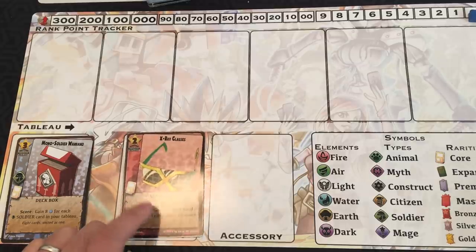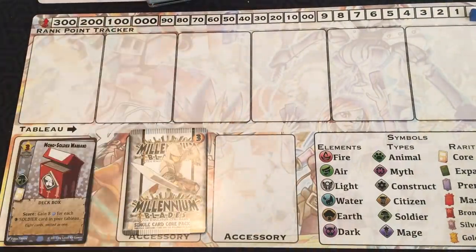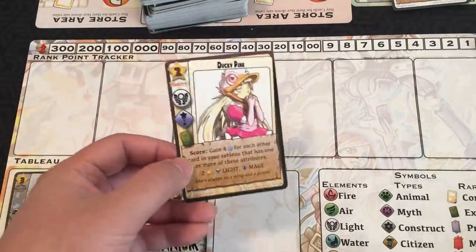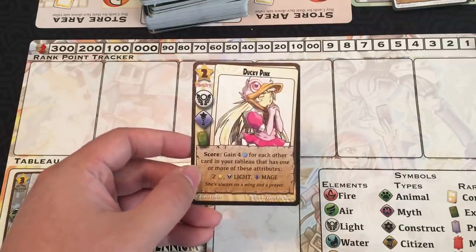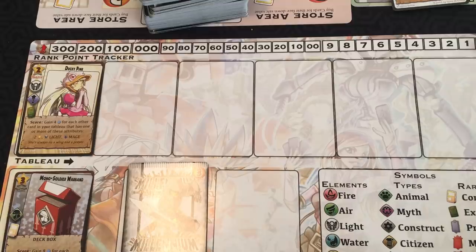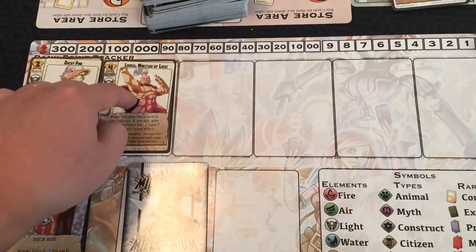Actions will usually show up on accessories like the x-ray glasses, denoted by the action keyword. Once you use an action, you flip it face down. You can only use one action per turn, either before or after playing a single. When you play a single, you place the card face up in the next open leftmost slot of your singles area. Most cards give you RP or disrupt your opponents. The top card is the rightmost face-up card on a player's play area. Face-down cards have no star rating, element, or type — they still count as cards but don't have any attributes, as some cards will let you flip cards face-down.